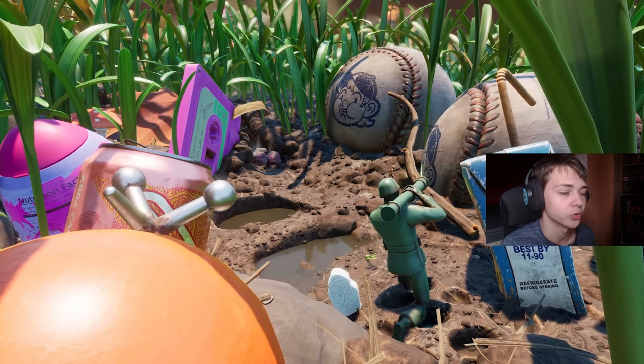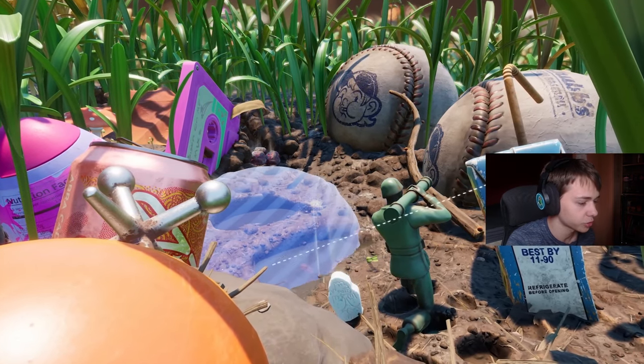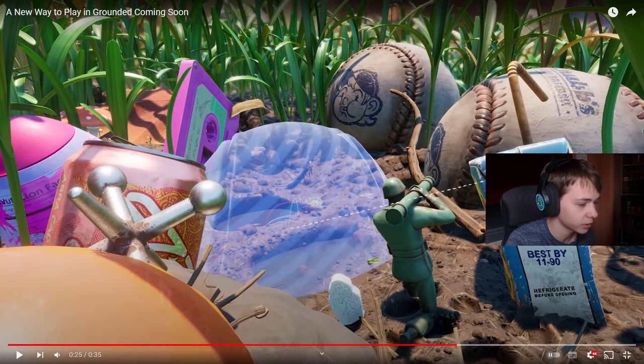When he moves the baseball, if you look very closely in the center you can see a rotation indicator. So it's not just moving objects around — you can also rotate them to any orientation you want, which is pretty cool. You can rotate it on all three axes by the looks of it. I don't know how the controls are going to work; that's going to be really confusing, but it'll be very useful.